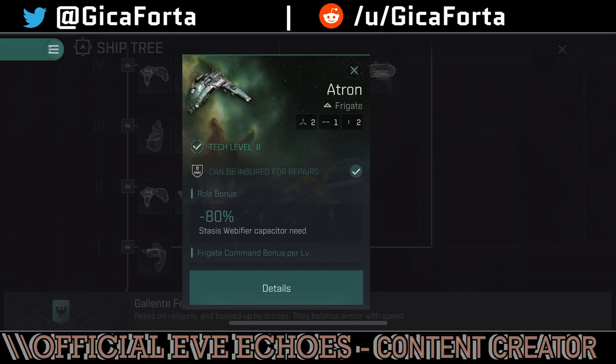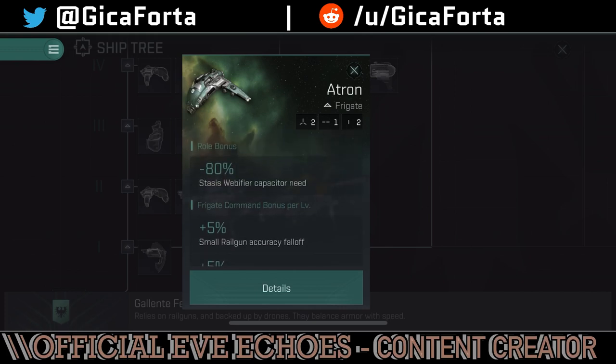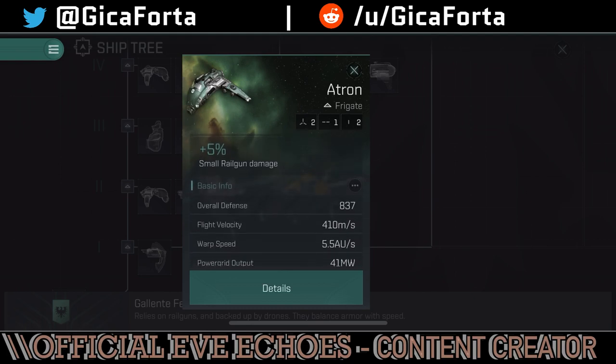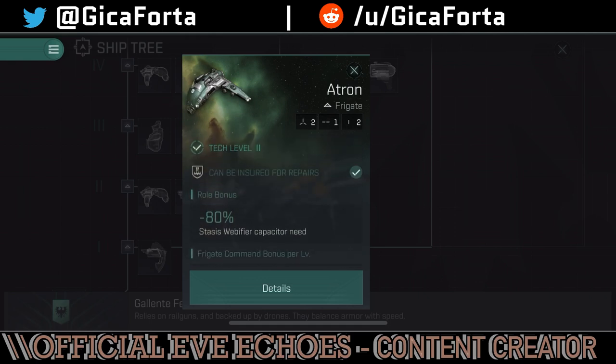The first frigate you're going to get from the tutorial — if you're starting as Galente — is the Atron. The roll bonus states stasis web fire capacity. Roll bonuses mean it's a ship bonus you get by default without extra skills. The frigate command bonus per level gives you 5% small railgun damage and railgun accuracy falloff. It's a pretty nimble and fast ship, excellent to use even as a scout or interceptor at low cost.